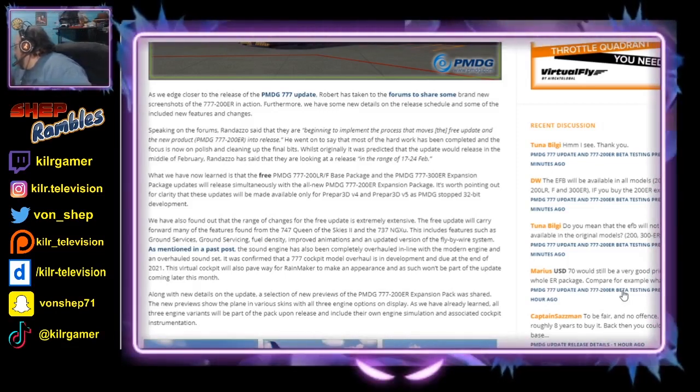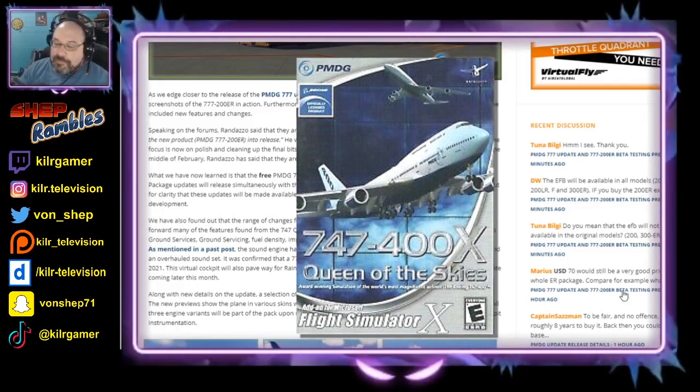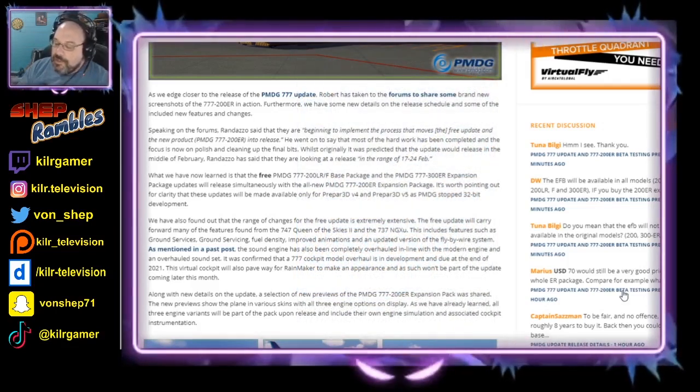But if you want a PMDG plane for FSX, I recommend going back to the older ones like this one right here that I had picked up a little while ago. This is the 747-400X Queen of the Skies, made for Flight Simulator 10 back in 2009. So it was made with FSX in mind — not as detailed as the ones today, but you're probably not going to have as many out-of-memory issues.